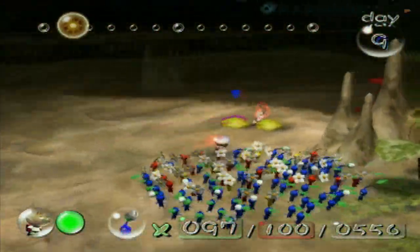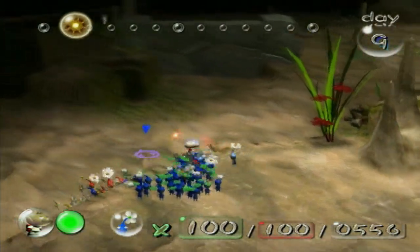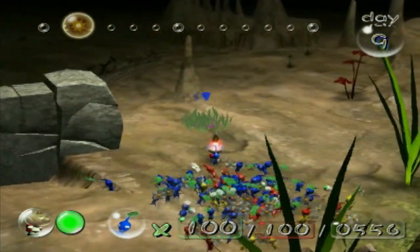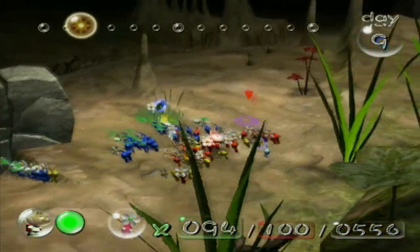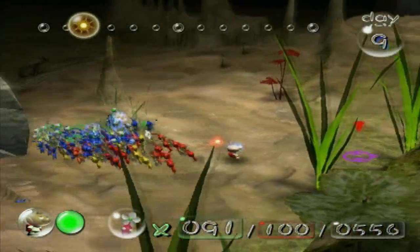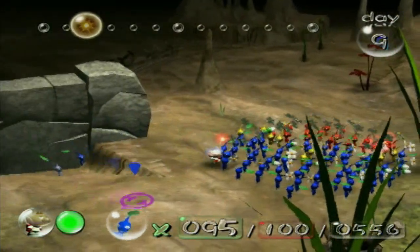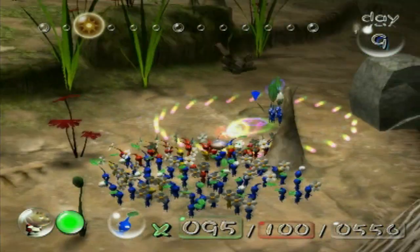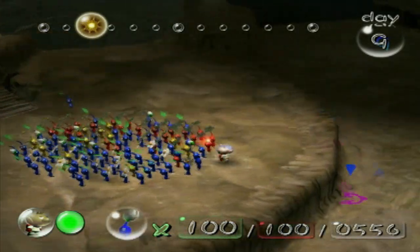Two globs of nectar — not bad, I guess. Could've been better, but could've been worse. Only a couple blues got flowered — I really would've liked it if it was a bit more blues. I swear, Pikmin AI is just so easily distracted. At least it was a leaf this time and not a flower.